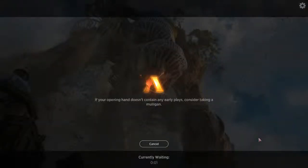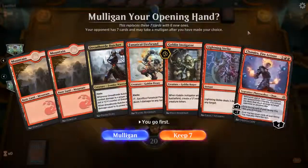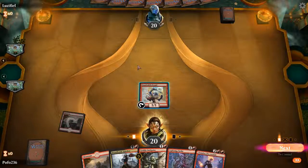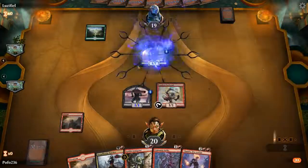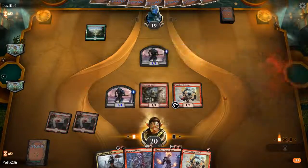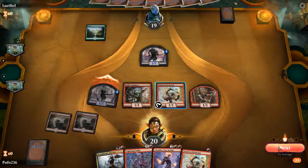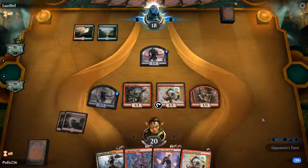Alright, two more wins — let's do this. We are playing against Lucyfiel. This is an awkward hand — I won't do a London Mulligan here, but we've got one, two, two and hopefully we draw a Dragon Skull Summit — that would be the most ideal. I think we'll go ahead and attack here. If they choose to block it and play something that has counters on it, they do not get to create that zombie army token.